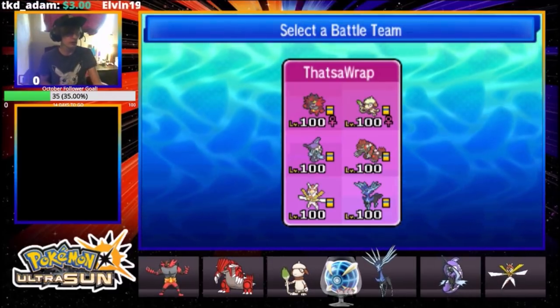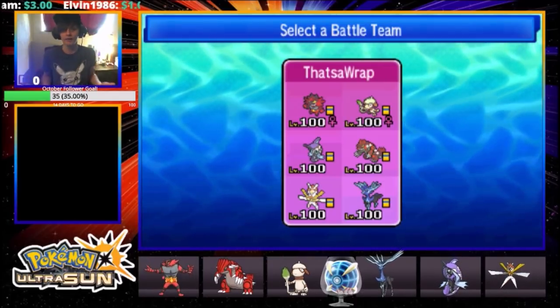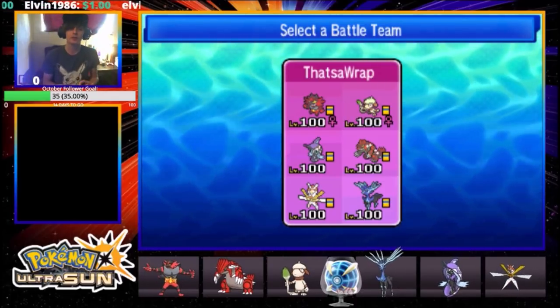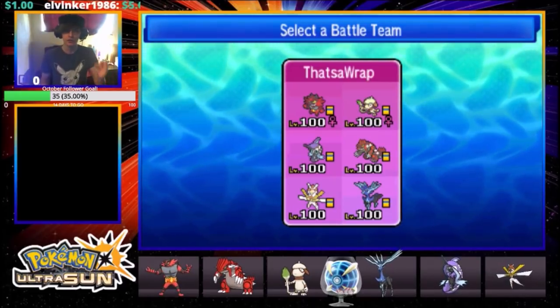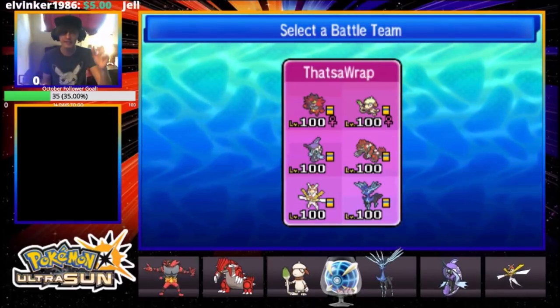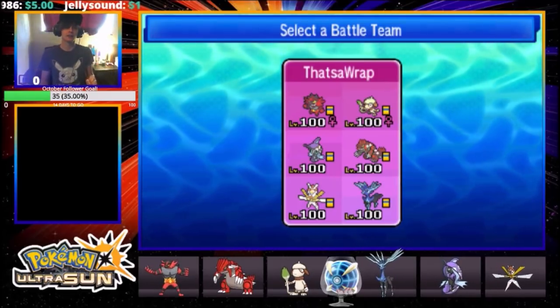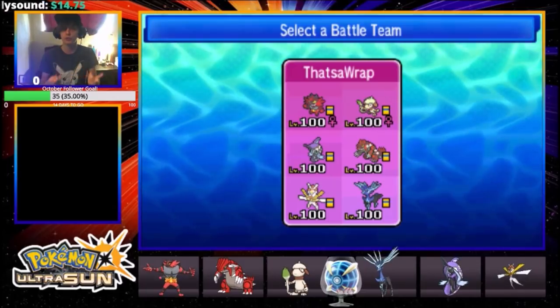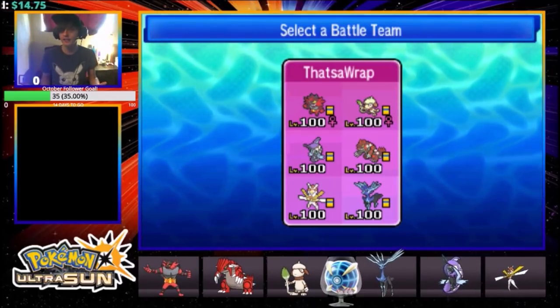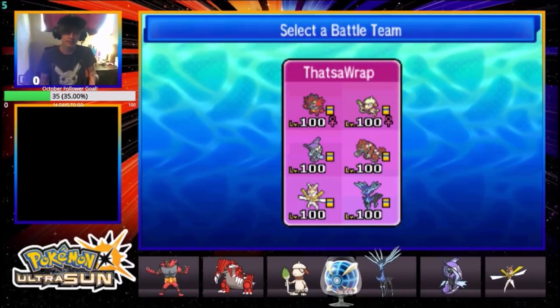What's the one thing Smeargle and Incineroar have in common? They both have Fake Out. Smeargle has a relatively faster Fake Out than Incineroar because they're fully EV trained in Speed. So the first thing you're going to look at when you see my team is — bam — huge Fake Out pressure. That means if you're a player using Tapu Lele or Serene Grace Pokémon to block priority moves, you're going to think those are good Pokémon to bring to this specific matchup.